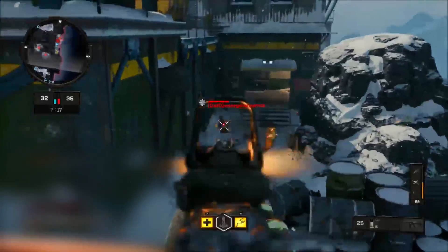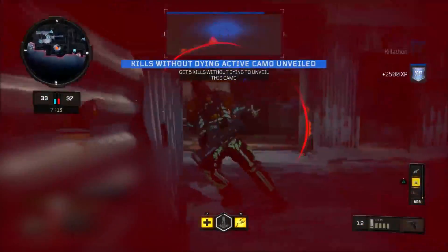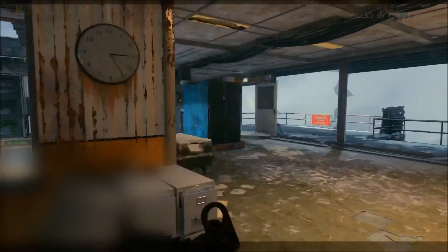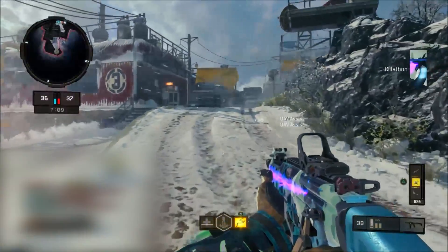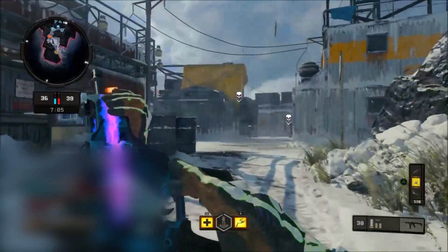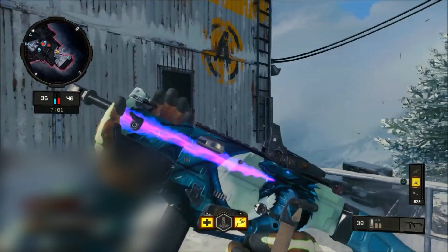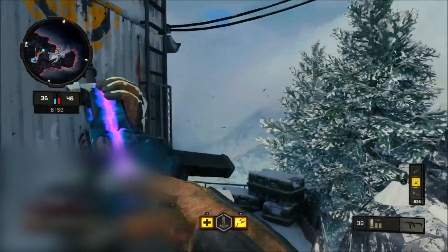From here, all you simply have to do is complete the reactive camo challenge for that weapon. My challenge was simply to get a Bloodthirsty with the weapon, and as you see here I completed it — now the camo is actually on my weapon. From now on, every game I choose this class the reactive camo will be on the weapon unless you either change the camo or change the weapon. This will stay on your class forever. And that is how to unlock any reactive camo for any signature weapon in the game.